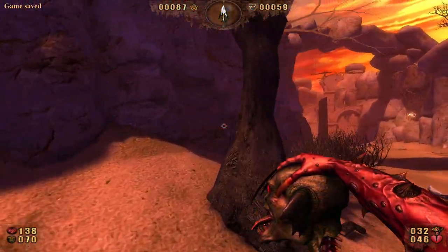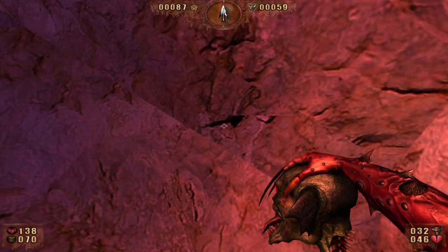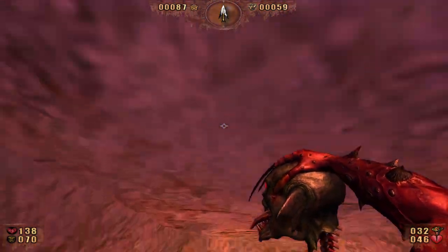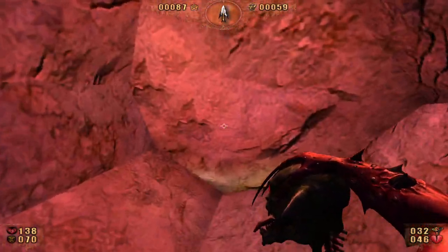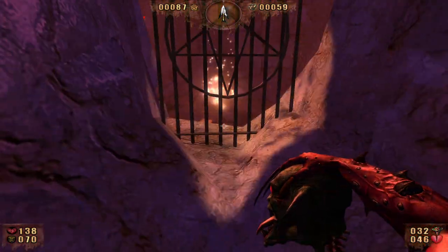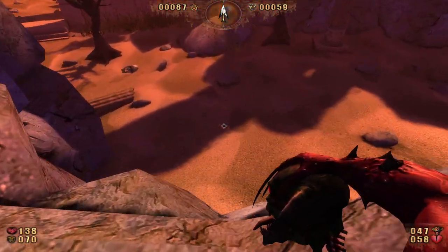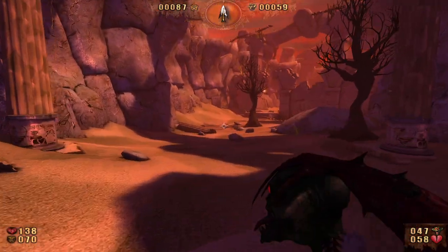I think we got everything out here, let's go ahead and hop in here and try and get the ammo first. Got that - nothing in this one, nothing in this one, a holy item in that one, nothing in this one, nothing in this one, and nothing, nothing. For whatever reason this one was the secret - but we got there. That should have been all these little holes in the walls here. I think we're good.